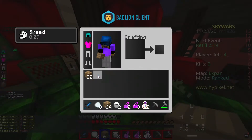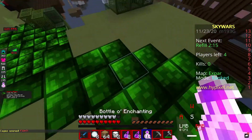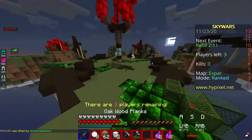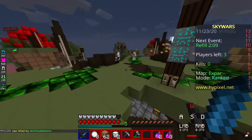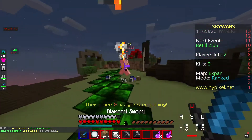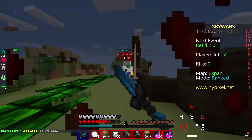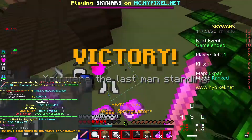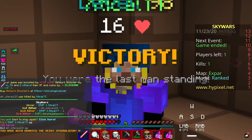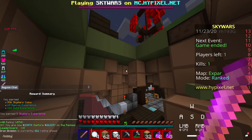I should get a fire resistance potion. What the heck is this lag? My blocks are disappearing. Hypixel needs to fix this, because I have 16 MS — no, 9 MS right now — and it's lagging so bad.